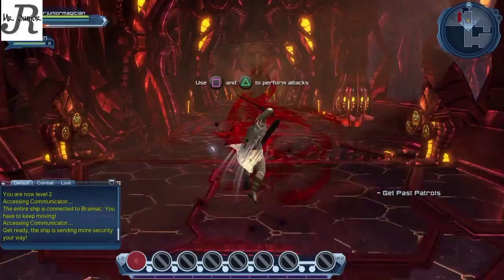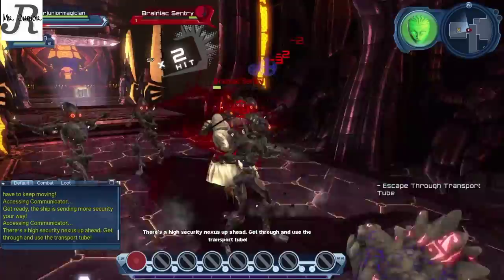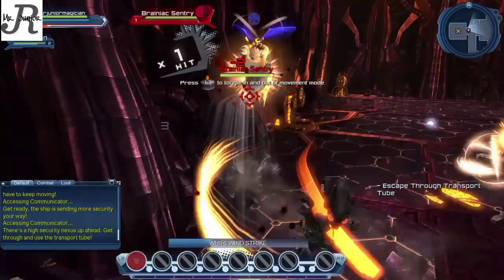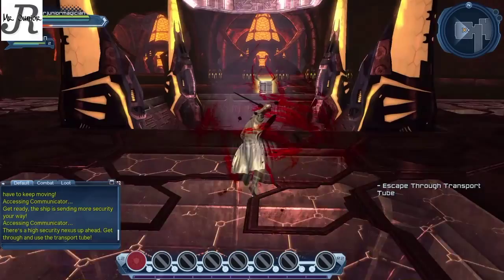When you get out of the Brainiac ship I believe you become level 2 — actually you're level 3. Right in the middle there is a transport tube where we have to go down to get to the next part of the way out of the Brainiac ship.